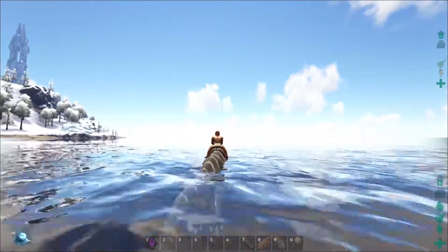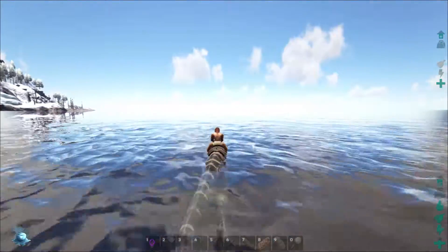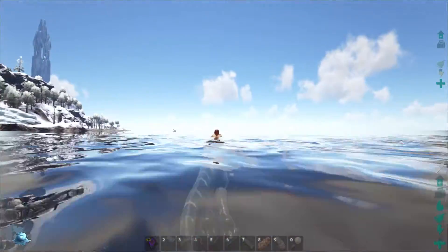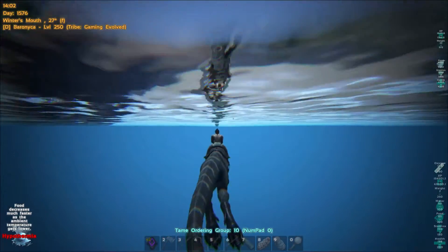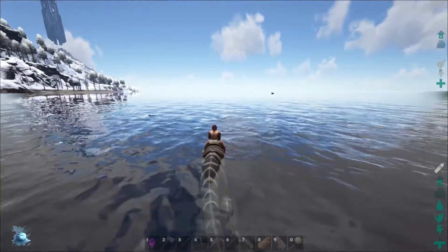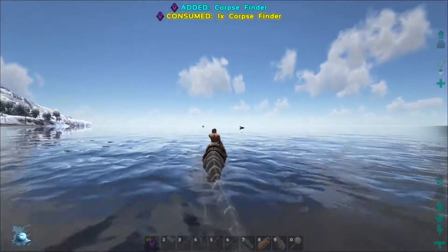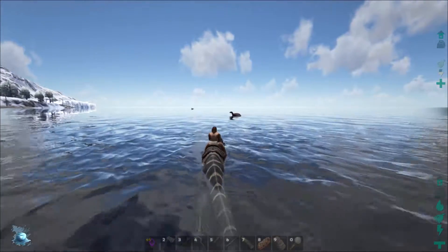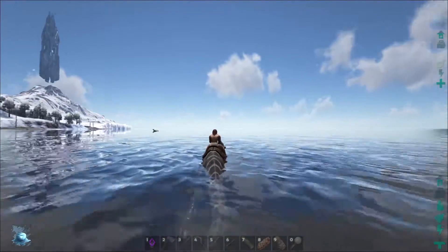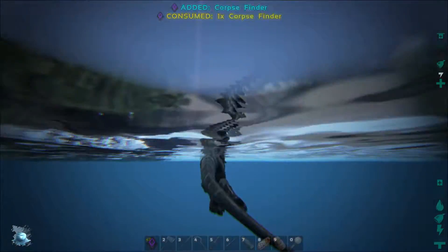Alright guys, we're back — got bad news. I died. And we got other bad news: I'm hoping Barracuda doesn't die. I'm going to die again, this is terrible. We have this mod installed — it's a corpse finder. Basically you use it and it gives you the direction and location of your body, your corpse, your bag, and stuff like that. So I died in the water — what happened was one of those new freaking eels came after me, knocked me off Barracuda, and then I couldn't get Barracuda to follow me because he was stunned.